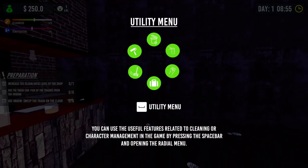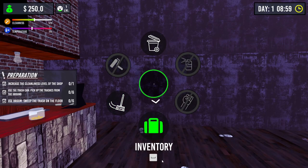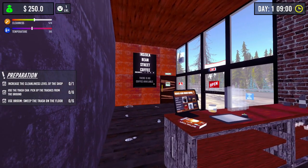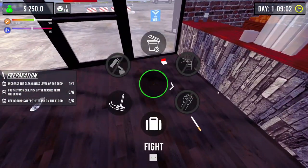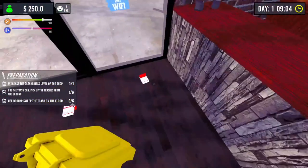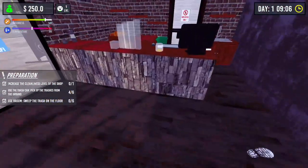The utility menu says you can use useful features related to cleaning or character management by pressing the spacebar and opening the radial menu. So what do we got here? Fight - okay, great - spray, Jesus! Are we going to be beating people up? We've got the trash bin, paint roller, broom and inventory at the moment. Let me get a screenshot for a thumbnail while it's still a mess. I'm a bit sad my name doesn't fit on the board very well.